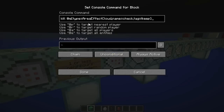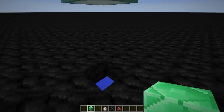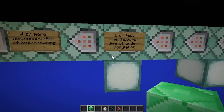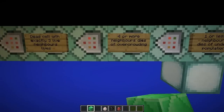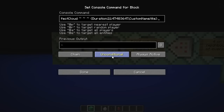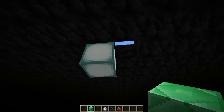Whichever one we have left, if any, we simply set an actual area effect cloud tile there if the conditions are correct. So we've got: one or less neighbour dies of underpopulation — if the area effect cloud has a life score of one or less, it sets a coal block down and kills itself. Four or more neighbours dies from overcrowding — same thing. And for three live neighbours, we set a quartz block and summon the actual tile area effect cloud and kill the check area effect cloud. It's pretty simple redstone but it works really well.